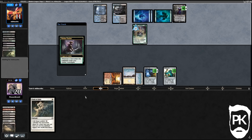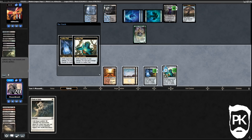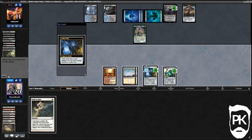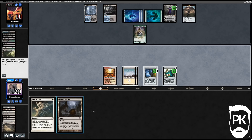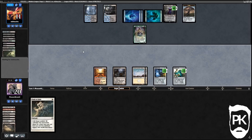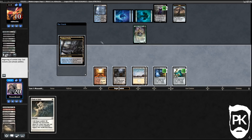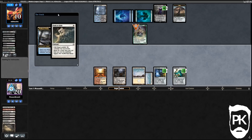They play a fetchland with a Tracker in play — I'm gonna wait till they crack it. We tick up our old Vial but not the new one. We drew another Ghost Quarter. We're just trying to run them out of basics while they tick up a Liliana. We're gonna Path the Tracker here to minimize their card advantage.